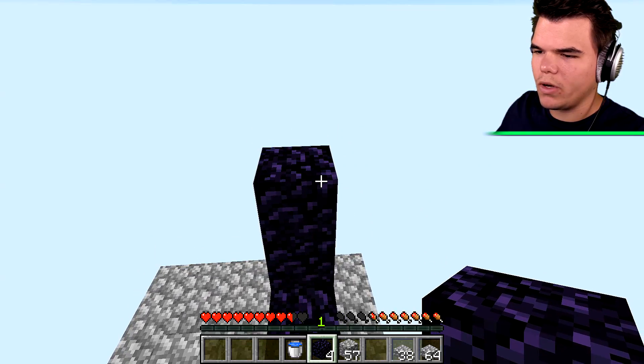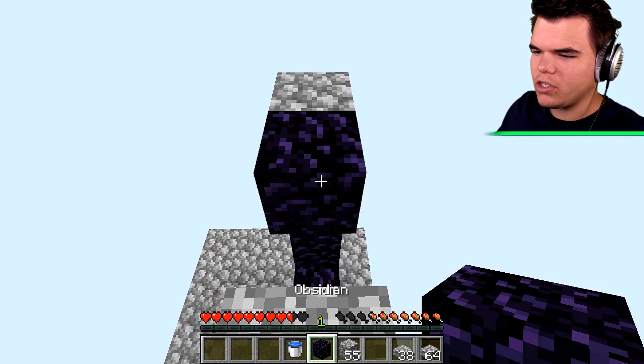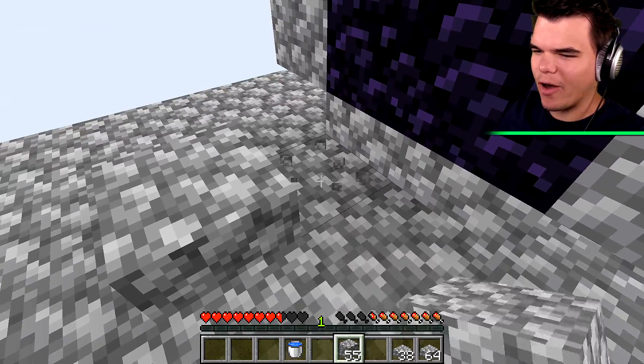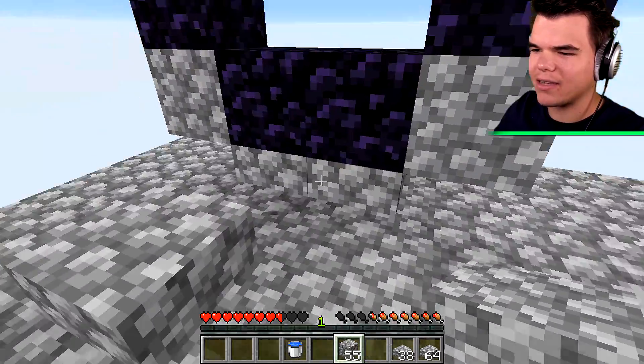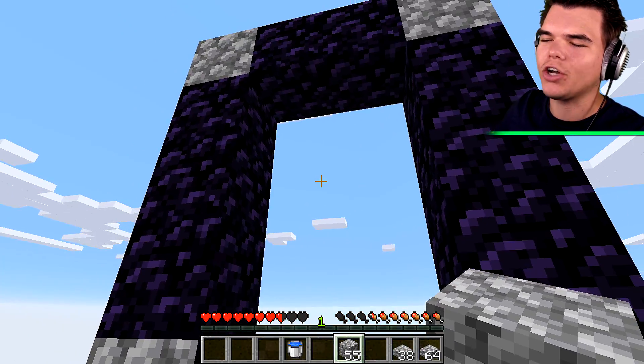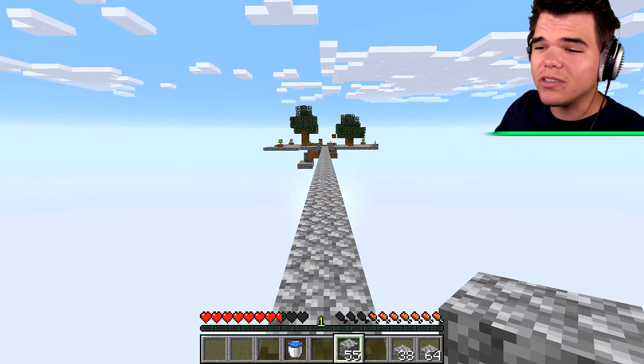A block of cobblestone and then two in the middle. Hey, that's what I'm talking about! What's up portal, how you doing? We're going to get a pickaxe, mine this away, make a little staircase entrance, and we need to turn this on. I thought I needed flint and steel, but you can just use lava. So we're going to use lava to set some wood on fire to turn the nether portal on.